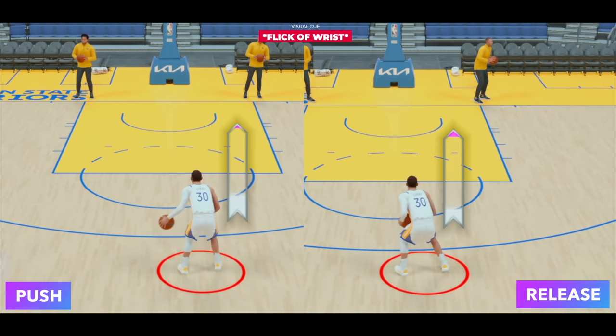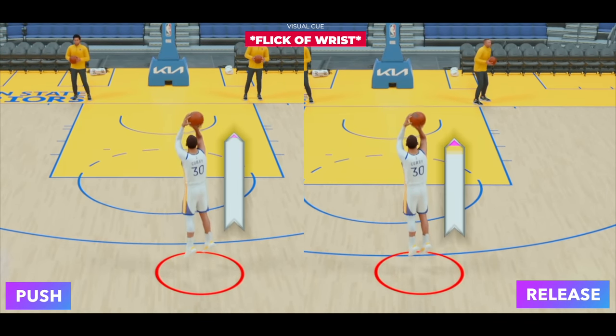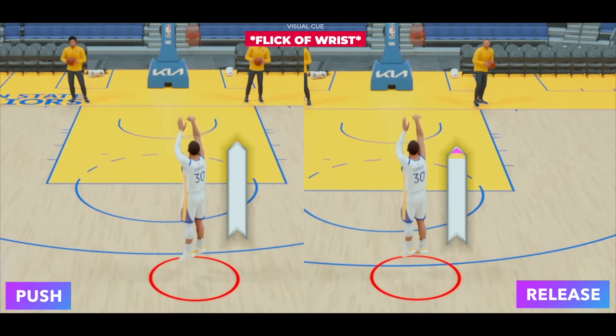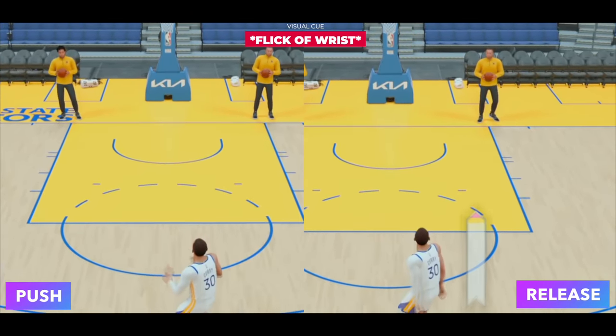Push timing on the left, release timing on the right — visual cue: the forward flick of the wrist. Take a look at this right now. The forward flick of the wrist — we already met our green window on push timing. On release timing, it's not even met its green window.